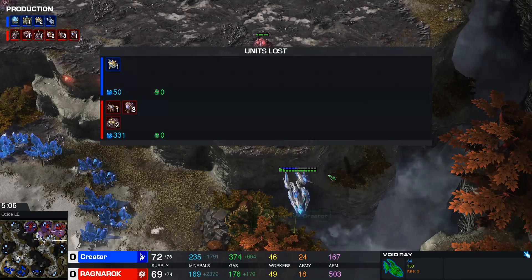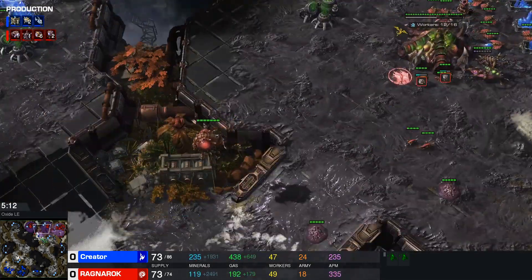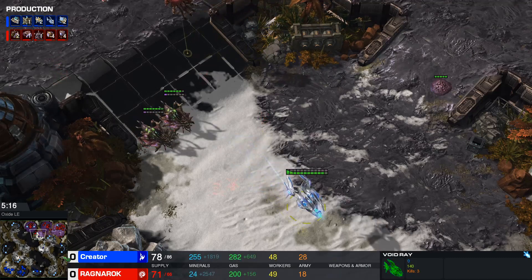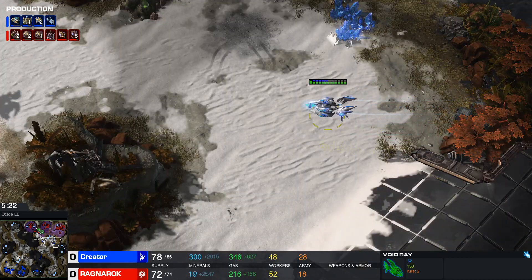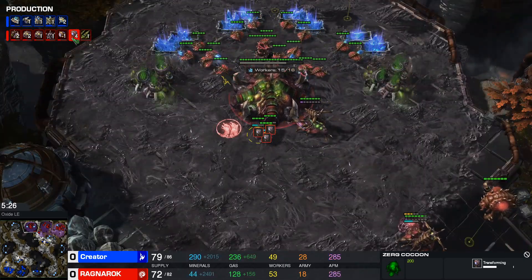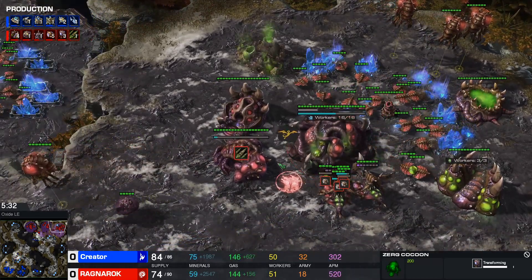That's very odd — he lost three overlords while having overlord speed. This is extremely expensive for Ragnarok; it's a really, really bad start. You're supposed to lose maybe one overlord with overlord speed — not three. You don't even lose three if you don't have overlord speed; you lose one or two max depending on where your overlords are positioned. Five overlords at the same time — he's going to build roaches, or he's a clown. No, this has net drones.